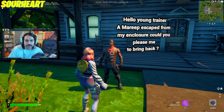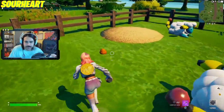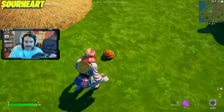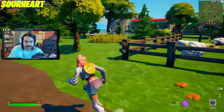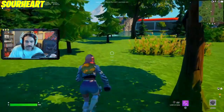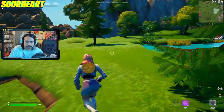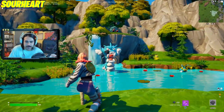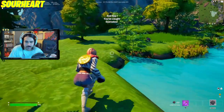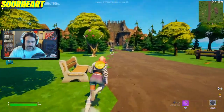Hello young trainer — Mareep escaped from my enclosure, would you please bring it back to me? He put little smiley faces in the sheep enclosure. We've got to find the missing Mareep. Let's go ahead and check up this mountain first. Oh my god — this is the Gyarados! Look at him just hanging out in his little pond area, waiting to be caught. I'm gonna have to assume the farmer's Mareep is here in this castle, so we're gonna go visit.